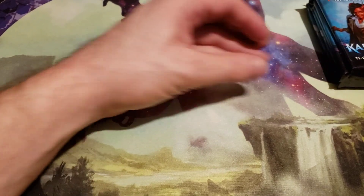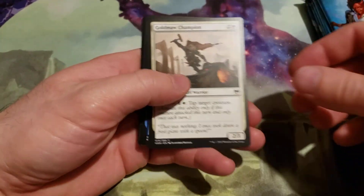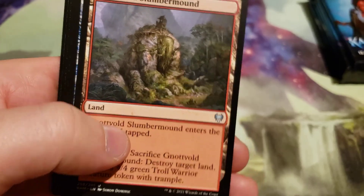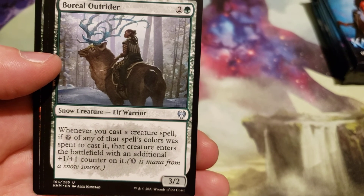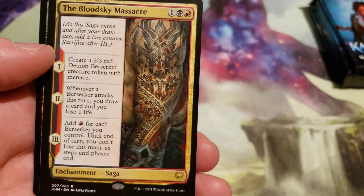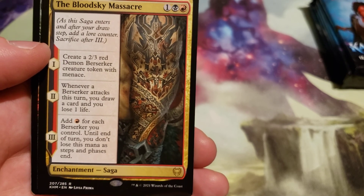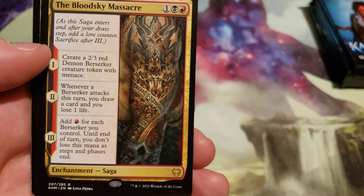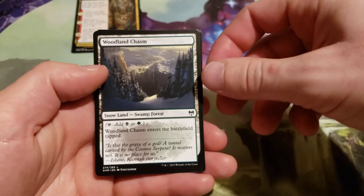Let's see what we get in our packs. These will probably have the rares in the back unlike the draft boosters — yep. Commons: Nol Slumber Mound, Frost Auger, Boreal Outrider. And our rare is Blood Sky Massacre, cost 3 generic, black and red. Stage 1: create a 2/3 red demon berserker creature token with menace. Stage 2: whenever a berserker attacks this turn, you draw a card and lose 1 life. Stage 3: add red for each berserker you control until end of turn — you don't lose this mana as steps and phases end. Woodland Chasm in foil, and Glittering Frost.